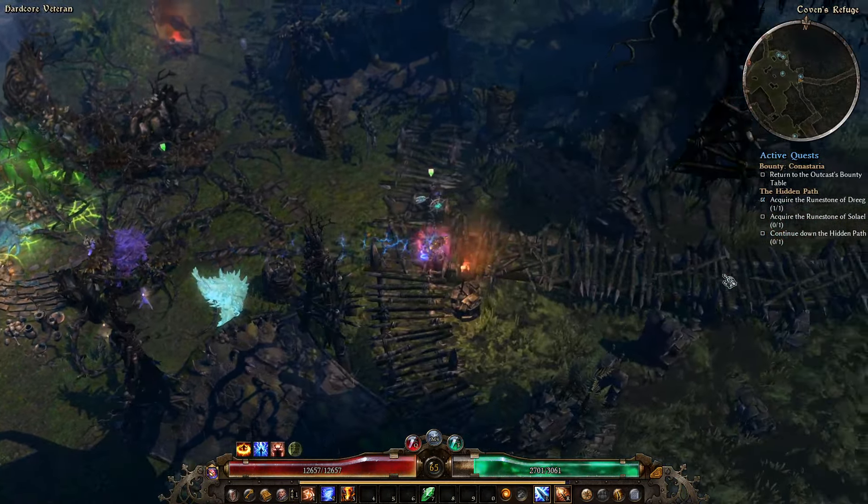We did just hit level 66, so let's get a little bit more health and a little bit more lightning damage. I'm going to keep pumping Cunning — I'll probably put 10 points in there; it doesn't really matter, we can get offensive ability from other sources.